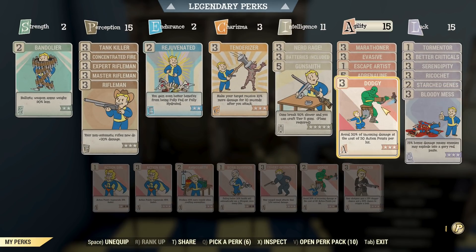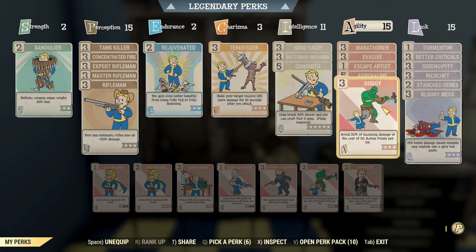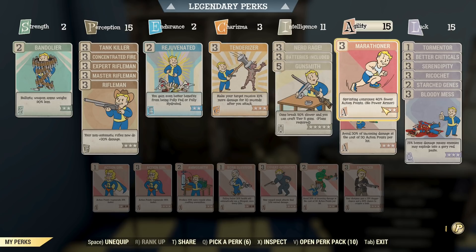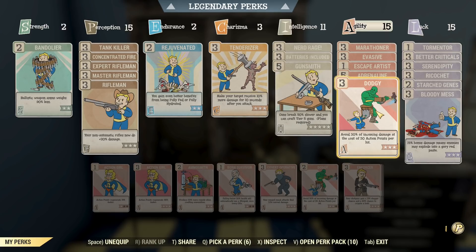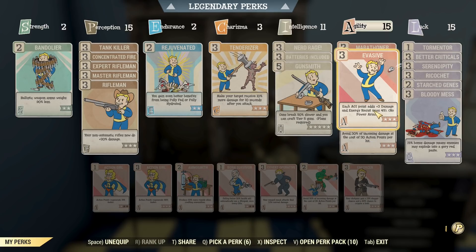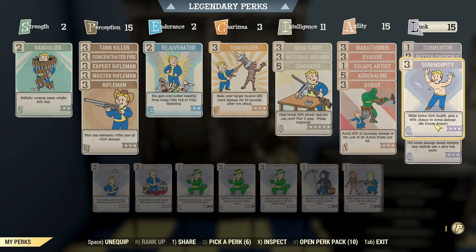For Luck and Agility, you'll notice we've got no sneaking perks because we're going to be using this thing loud and proud, so we've got a bunch of defensive perks instead, like Marathoner — that's there so I can use Dodgy, and Dodgy won't eat all of my AP for running, or vice versa. I've also got Evasive to give a little bit more resistance, Ricochet for a 1-in-6 chance to avoid damage when shot, and Serendipity for when we get to lower health. With Endurance rank 2 and these perks, you'll actually be a lot tankier than you would be without.